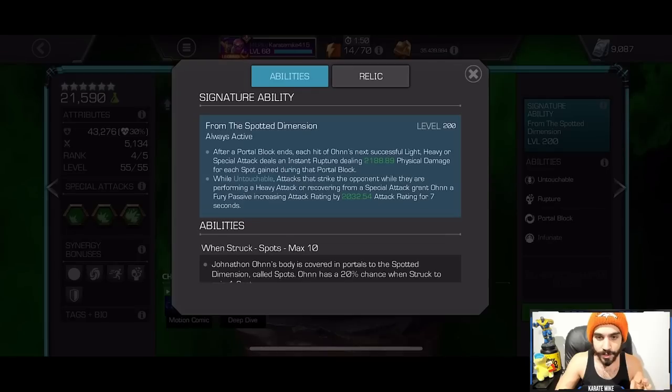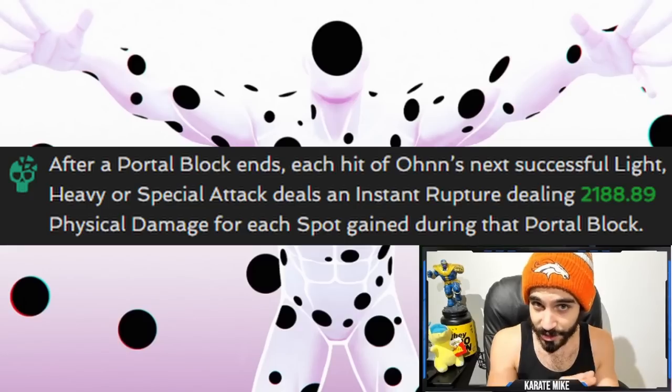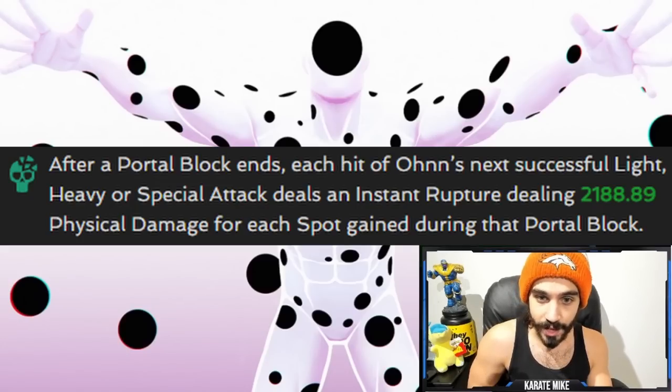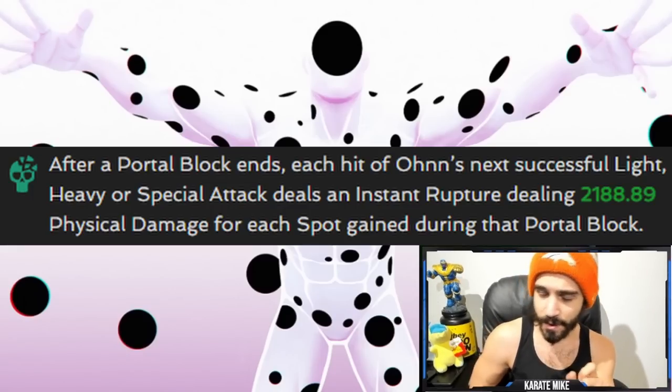But what I'm going to be showing you today is how to maximize the top part of the stick ability. After a portal block ends, each hit of Spot's next successful light, heavy, or special attack — not medium — deals an instant rupture, dealing physical damage for each spot gained during the portal block. Each hit of his next special attack. Do you see where I'm going with this?